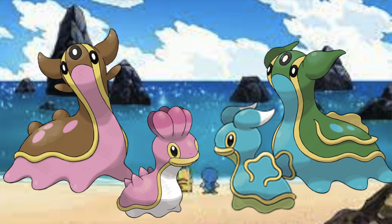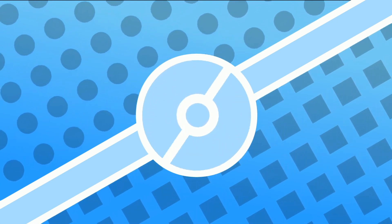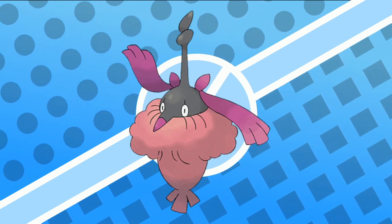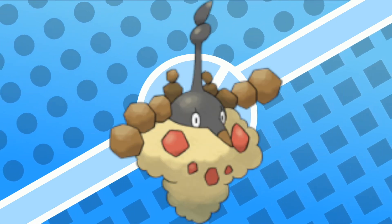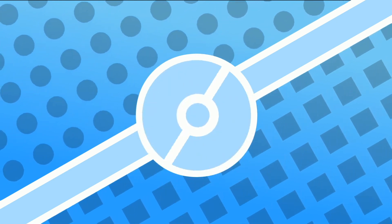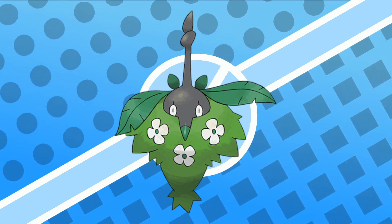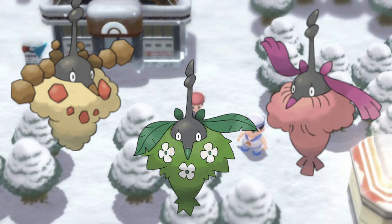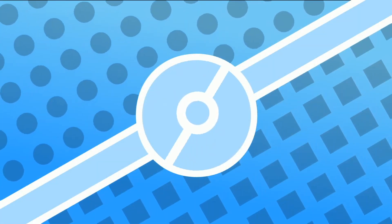Now you may say, well wait a minute — all these regional variants change types, it's not just an appearance thing. Well, then we have Wormadam. If you take Burmy to a different environment, it will change cloaks and then evolve into a Wormadam with that cloak. You can get a Trash Cloak Wormadam if you evolve it in the city, a Sandy Cloak in the desert or caves, and a Grassy Cloak if done in a forest or grasslands. These are all different types: Bug/Grass, Bug/Steel, and Bug/Rock. So there you go — it's a regional variant, but that's Gen 4.